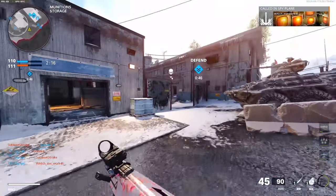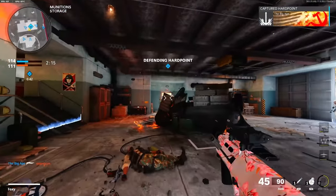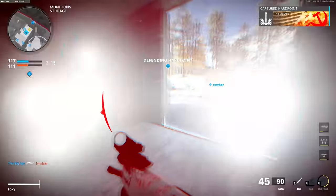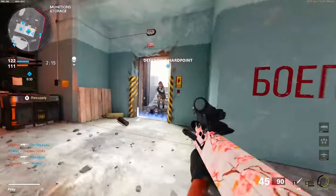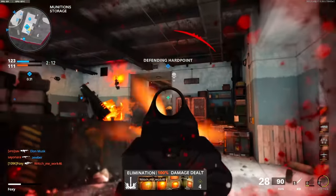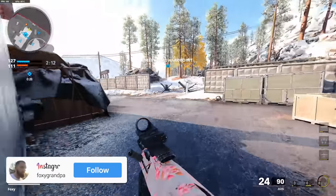It really throws me off with these eliminations because eliminations don't really mean you got that many kills. You could literally just hit someone with a hit marker, do 60 damage to them, but because of the way the eliminations work it makes it seem like you got the kill when that's not the case at all.